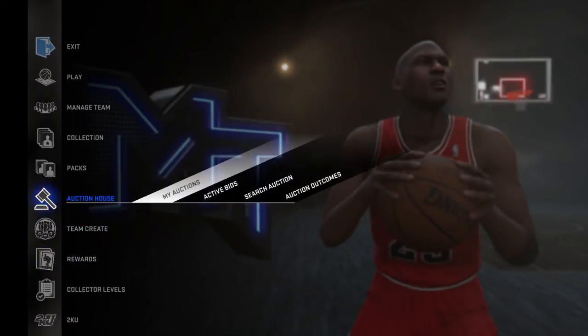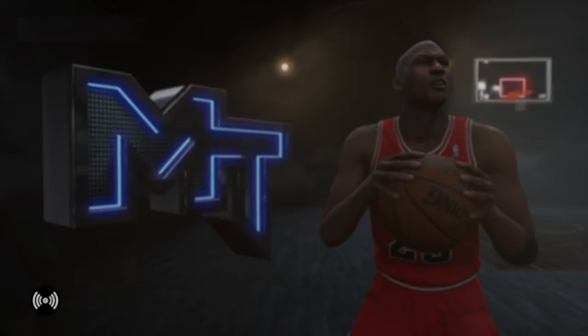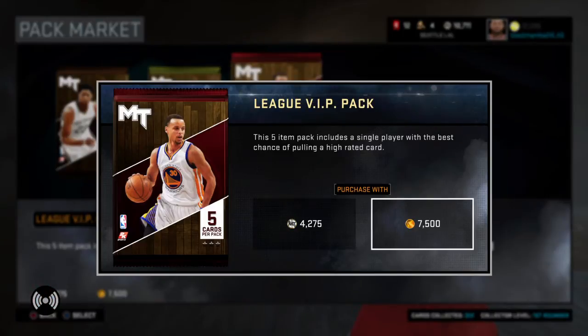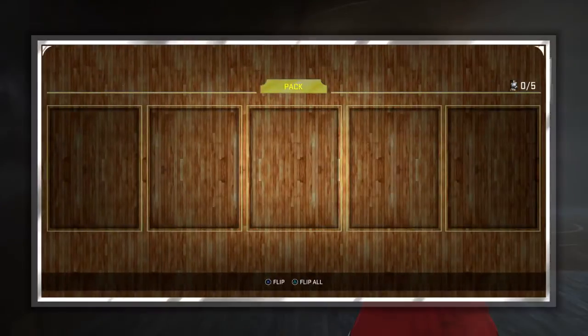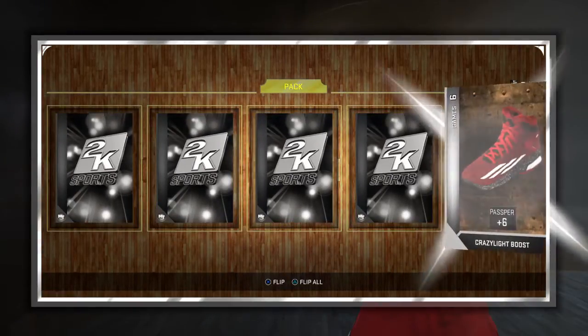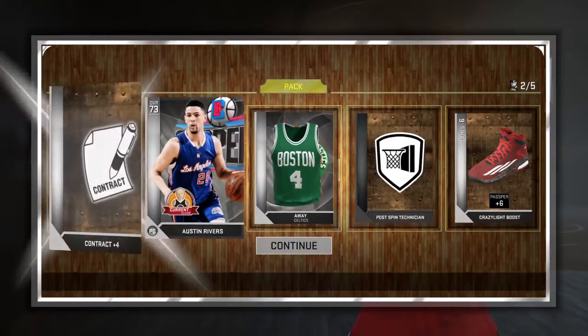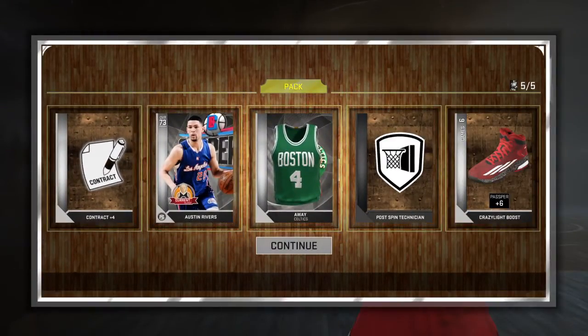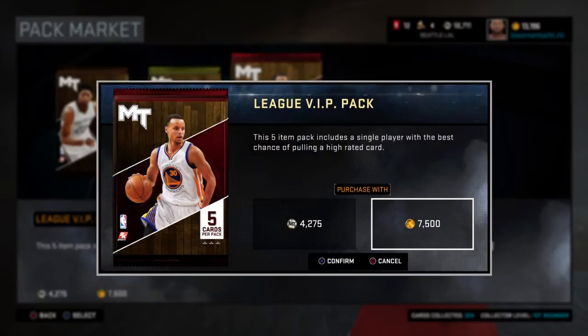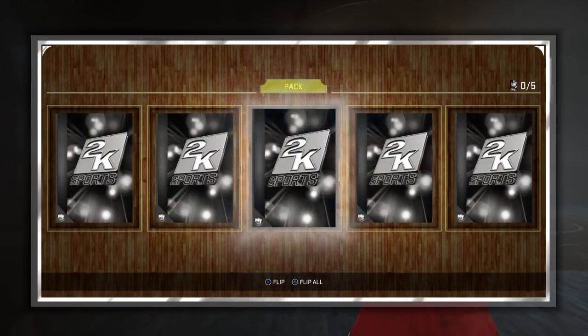Things didn't work out the way I wanted, so I'm gonna open up one pack. Hopefully I can get a gold and that'll be worth my time — and yours. I didn't get one. Austin Revis? Austin Revis — I have no use for him on my team. Let me try again. Come on 2K, help your boy out, give me something.